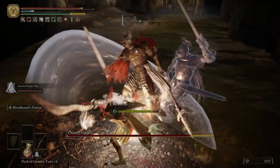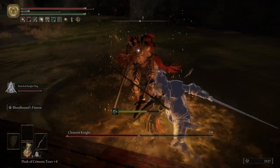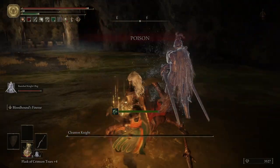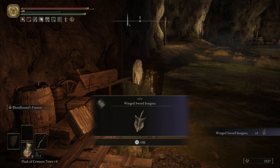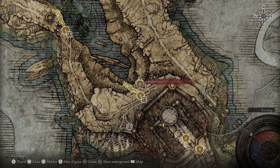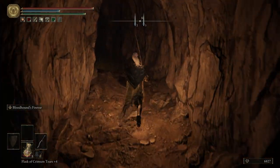We're going to pull out Oleg. Right here is our first Cleanrot Knight — pretty easy fight, not hard at all. This cave itself is really easy. There we go. We get the Winged Sword Insignia — that is a talisman. Let's go ahead and fast travel back to the beginning of the cave. We're going to turn on our lantern and then backtrack out of here.